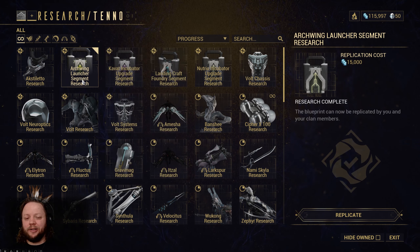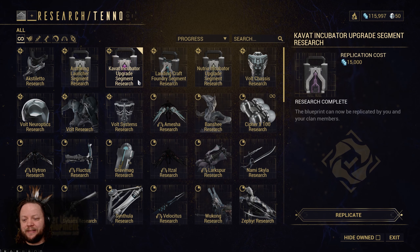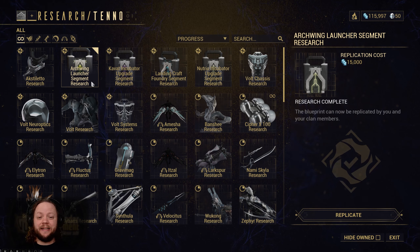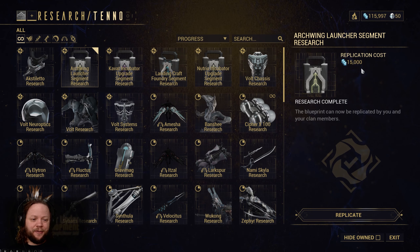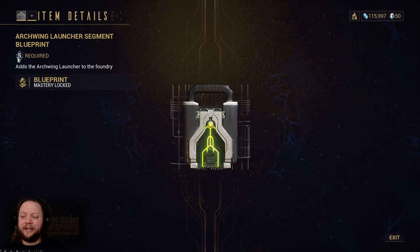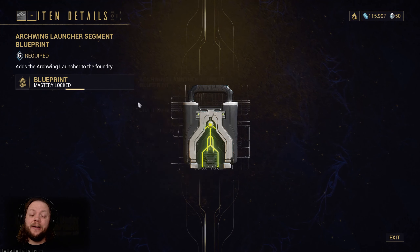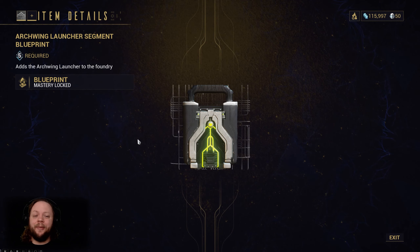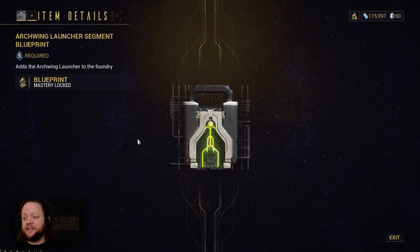You'll also be able to obtain the Archwing Launcher Segment here, as well as the Kavat Incubator Upgrade Segment and the Landing Craft Foundry Segment. These are very, very important because the Archwing Launcher actually allows you to fly around the Plains of Eidolon on Cetus and Orb Vallis — the open world zones — a lot faster than getting around in the K-Drive. It costs 15k to replicate this, but I can't because it requires Mastery Rank 5. So that is the one catch — you do need to hit Mastery Rank 5 before you can come get this stuff. Feel free to leave your name in the comments or message me on Discord — even in-game, reach out and I'll pull you into the dojo so you can come get your stuff if you're MR5.